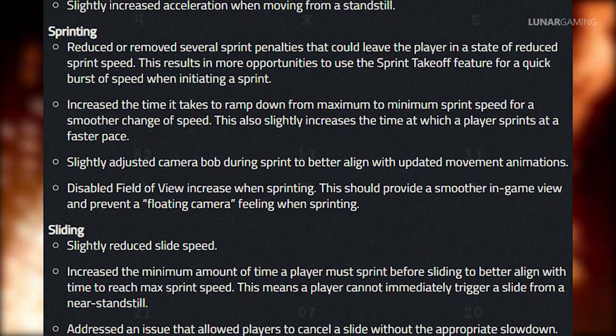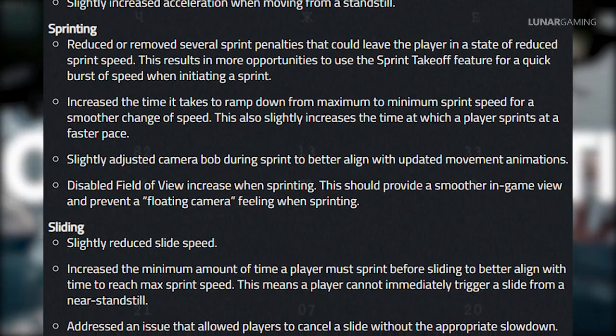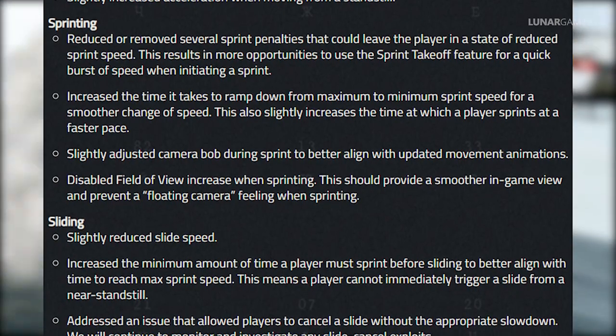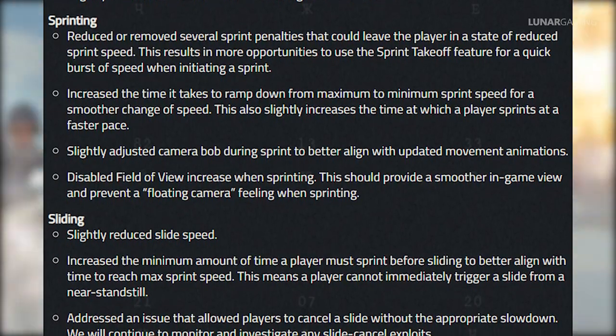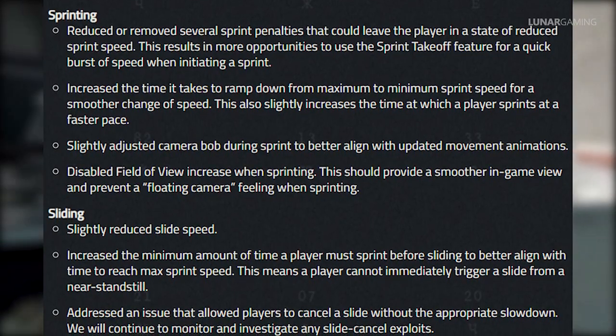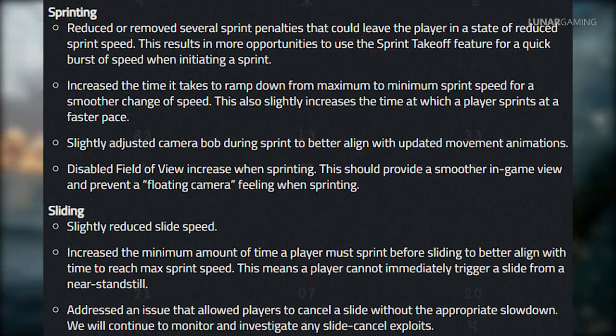For sliding, they've slightly reduced slide speed and increased the minimum amount of time players must sprint before they can slide — during the alpha players could make some crazy movements by just pressing the slide button. They've also addressed an issue that allowed players to cancel a slide without the appropriate slowdown.